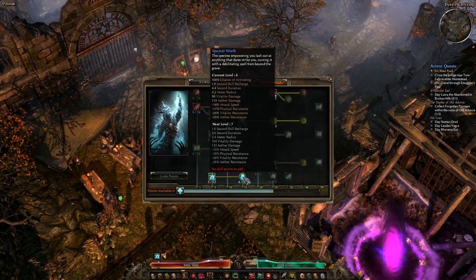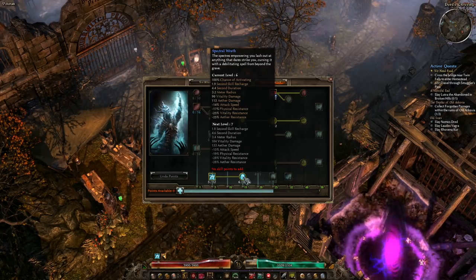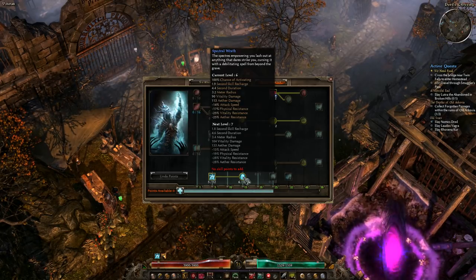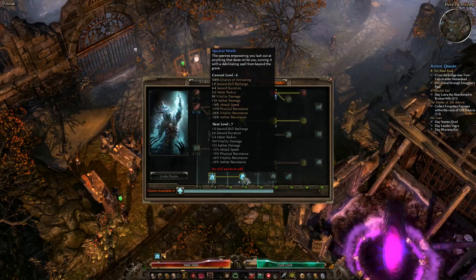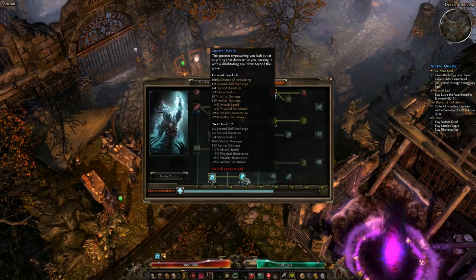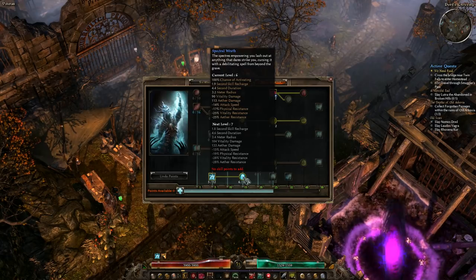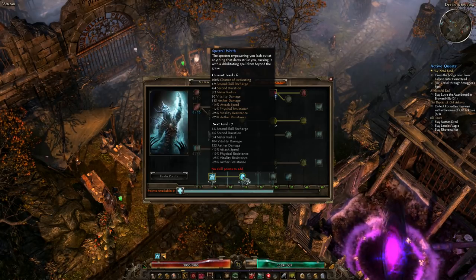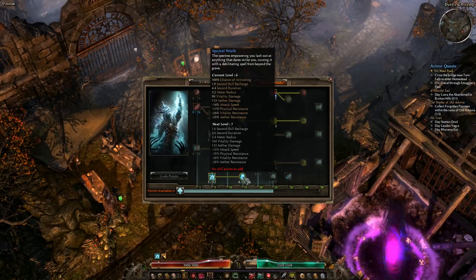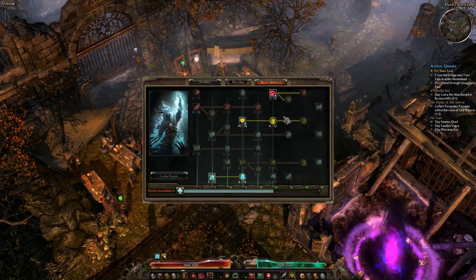It's actually doing really good damage. It puts a DoT on enemies and they take that per second. It drops enemy attack speed, physical resist, vitality resist, and Aether resist. This is going to be a monster later on, and even right now I'm really enjoying it. If I'm fighting something in melee and there's ranged enemies on a wall shooting me, they're taking damage from this and they die pretty quick. I'm really enjoying that.